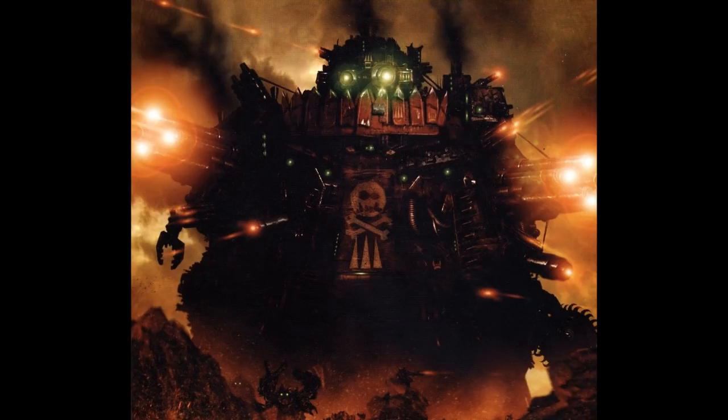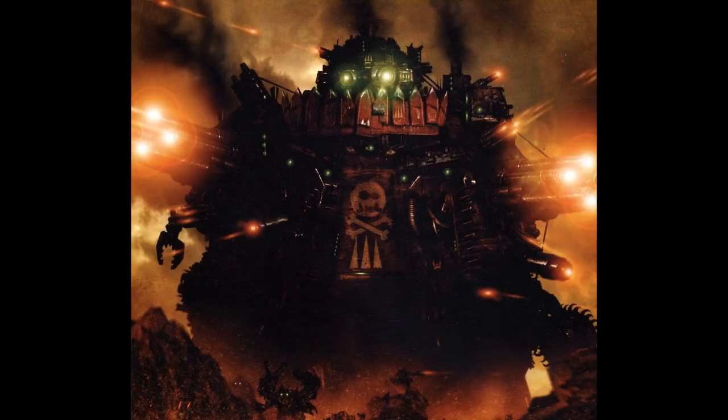Gargants are viewed by the orc race as the avatars in the physical universe of their gods Gork and Mork. They have a special weapon location known as a belly gun, which houses either a Gutbuster Mega Cannon or a Snapper close assault weapon. The Smasher variant uses the Gutbuster, while the Crusher variant employs the Snapper. The Snapper is actually two weapons in one — a pair of spiked metal jaws used in close combat and a large melta gun with a very limited range. Snappers are powerful enough to bite through the armor of a Titan, amputating its legs.